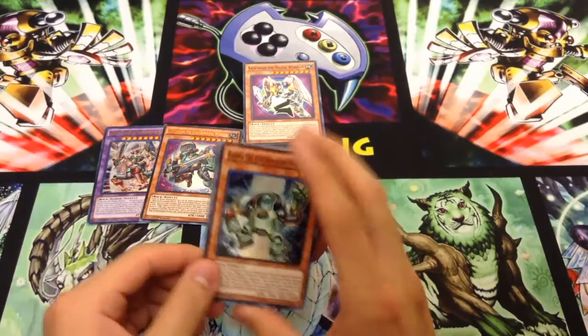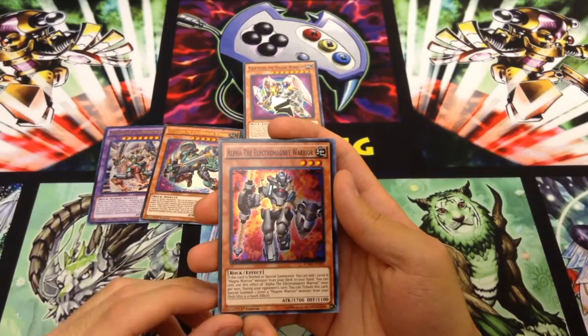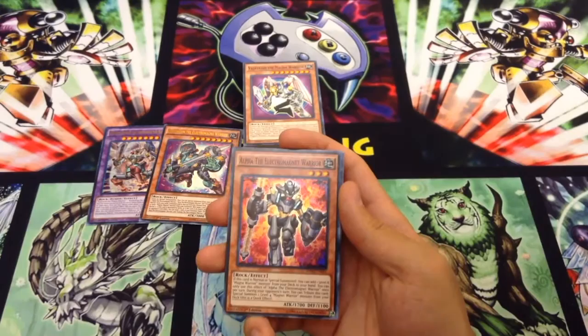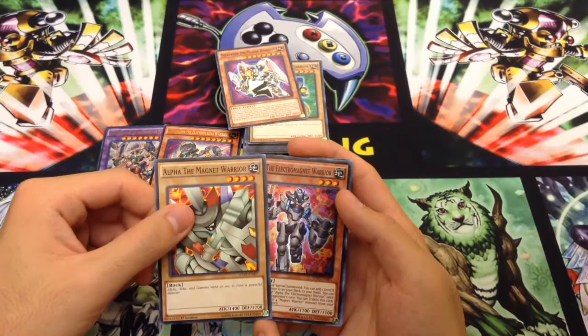Now let's look at the new cards in detail. Alpha, the Electromagnet Warrior: if this card is normal or special summoned, you can add a level 8 Magna Warrior monster from your deck to your hand. You can only use this effect once per turn. During your opponent's turn, you can tribute this card to special summon a level 4 Magnet Warrior monster from your deck as a quick effect. 1,700 attack, 1,100 defense — very similar stats to the original Alpha.